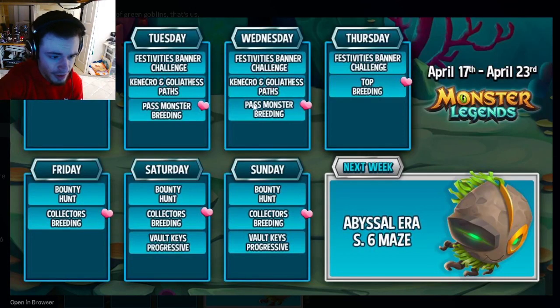Those are all the leaked events for this week. The main ones to focus on are the Tailors challenge and the bounty hunt. The breeding events are great for books, so make sure to do those. The paths can be good for books too, and the banner challenge is worth it if you have a lot of gems. Let me know in the comments which events you're focusing on, and I'll see you guys in the next one — don't forget to like, share, and subscribe!